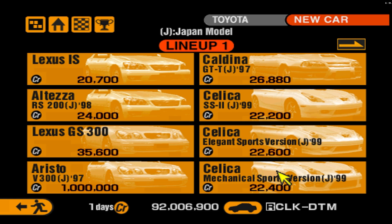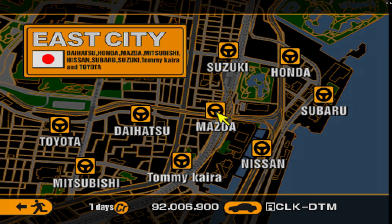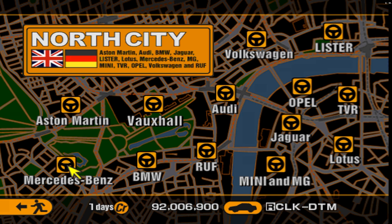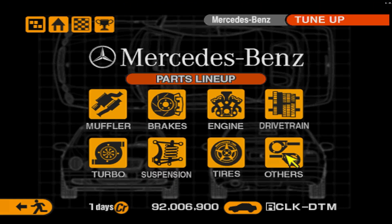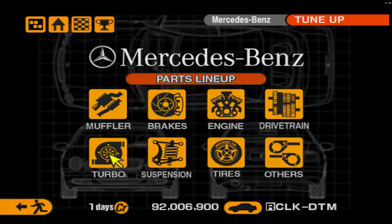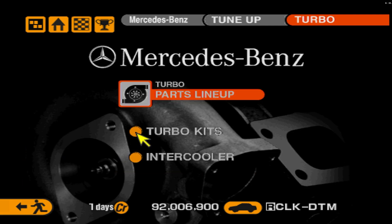Other cars in the code list include the Spider GT, the F1 GTR, the Eclipse GSX, the V12 LMR mentioned earlier, and one that has never been in Gran Turismo at all — the Toyota Tacoma Pike's Peak, which we may mess with later in this video. The CLK in particular was never in the base game, just the CLK race car. Some of the cars they've made for this mod actually have a racing modification added. We'll see what we can tinker with on the CLK since they specifically wanted me to look at this car.